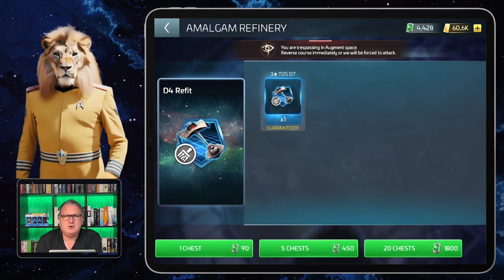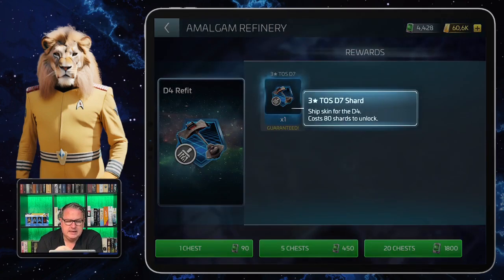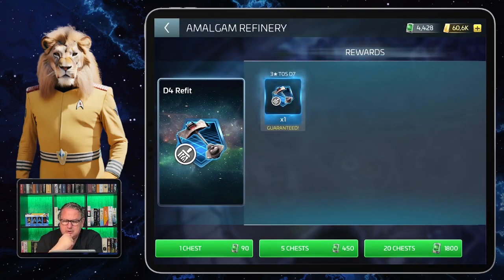You can exchange up to 20 chests at once, costing 1,800 shard trackers in total. The skin costs 80 shards overall, so you have to exchange the 20 chests four times to get it. I could only exchange it twice so far, but I'll get there eventually.